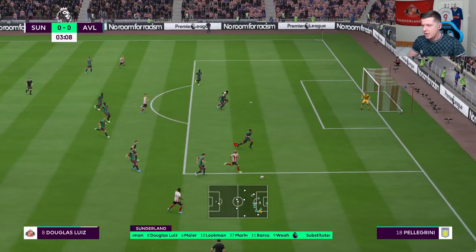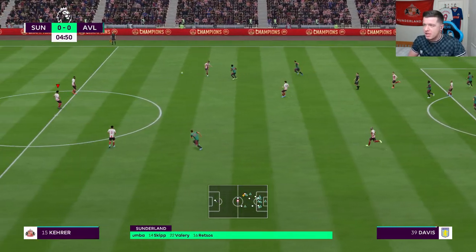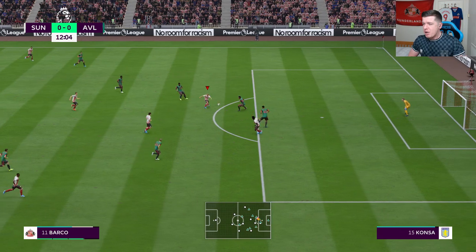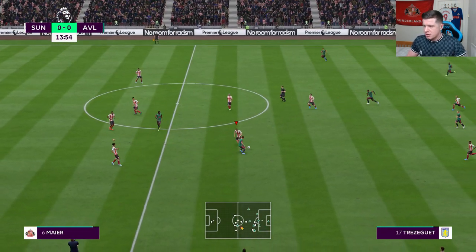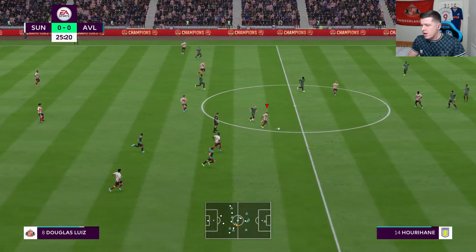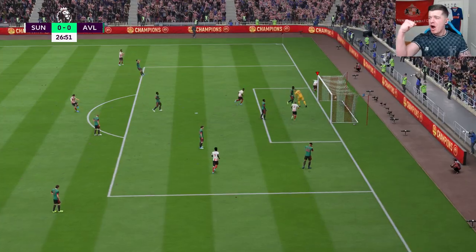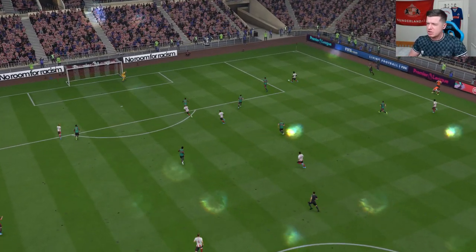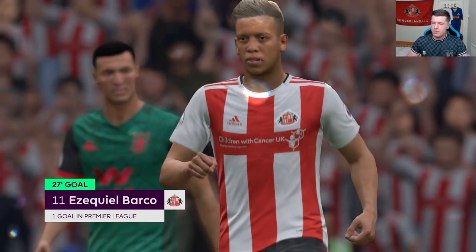Douglas Luiz bombs forward and digs it back to Marin on the volley — great block, then Barco fires but it's saved. Hoover wins the ball and there's loads of space for Barco on the left — the counter-attack in full effect. He shimmies but hits the post — what a chance. Then Marin finds Douglas Luiz who breaks forward, tries to find Weyer — Barco arrives at the back post and it's 1-0! Great assist from Weyer, great run, and Barco finds himself in so much space on the left. His first goal of the season. Half-time 1-0 — should really have been at least 2-0, but miles better performance.